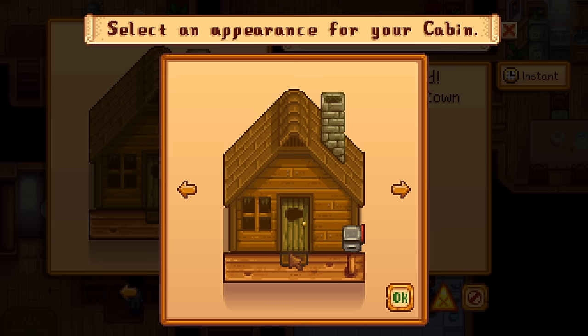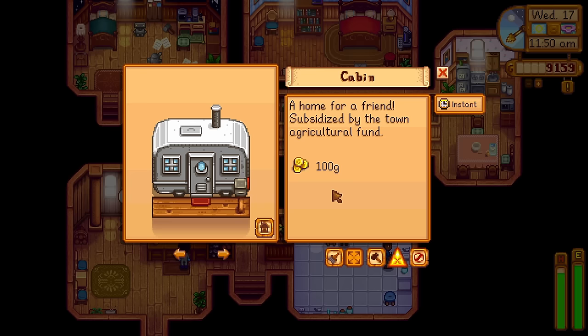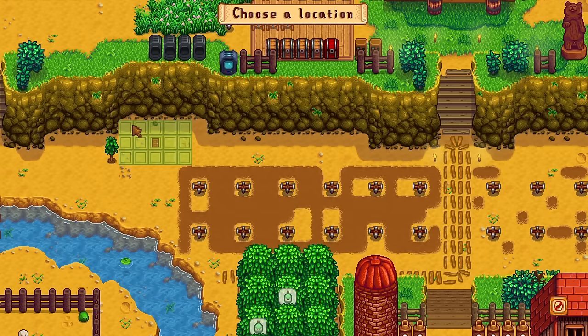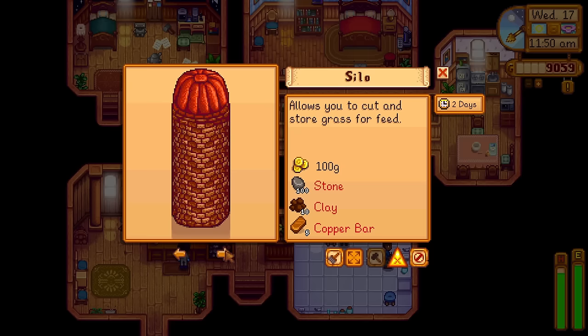Then we have another kind of log cabin — I'm getting kind of a swamp vibe with this one, very nice, I love it. And lastly, probably my favorite, is the trailer, just like Pam's. How amazing is that? So for 100 gold we're going to build this. These are instant as well, and we are now going to have a trailer on the farm. It looks awesome and the fact that some of your friends can hang in there and live in there is so good.